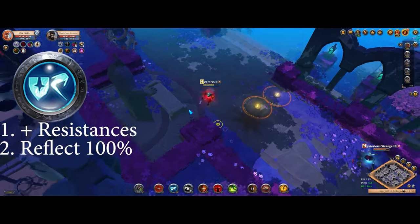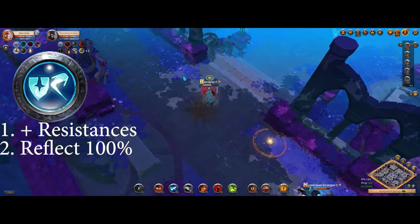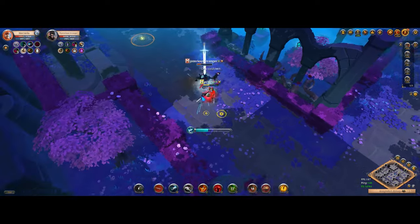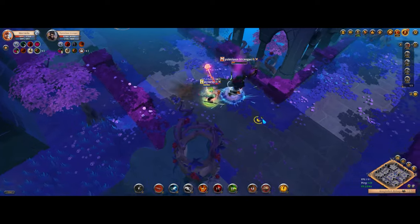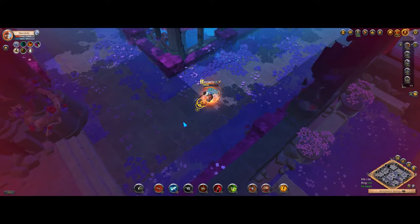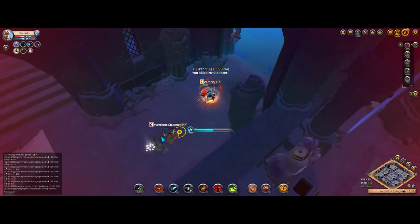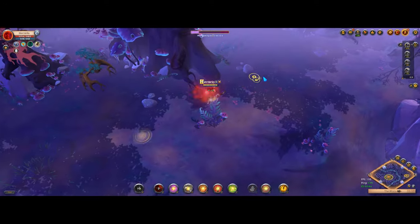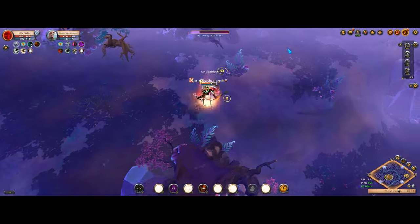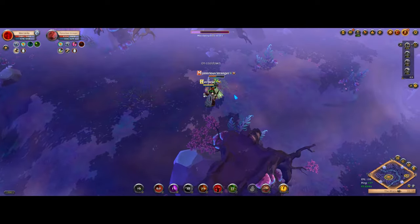Deflecting Spin becomes more valuable the less mobility your enemy has, and you want it for matchups where there is big predictable damage you can reflect — for example one-handed fire staff, certain dagger builds like death givers that might not run sprint on their boots, and certain crossbow and bow builds like the war bow. To summarize: if starting out, go with Impaler for simplicity; try to use Cripple as your default to control fight spacing and execute opponents; and be ready to switch to Deflecting Spin when you believe your enemy will deal damage you can predict and reflect.